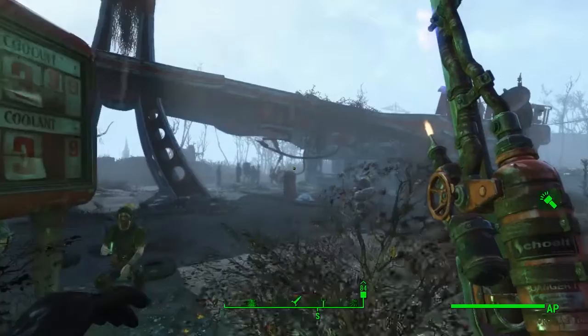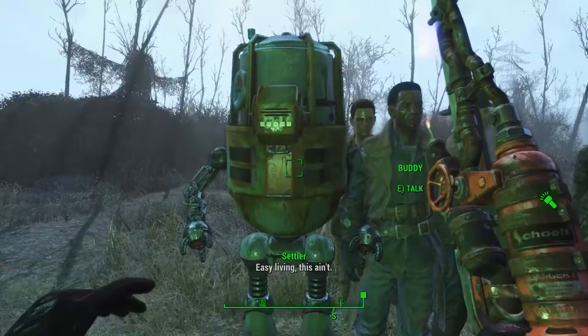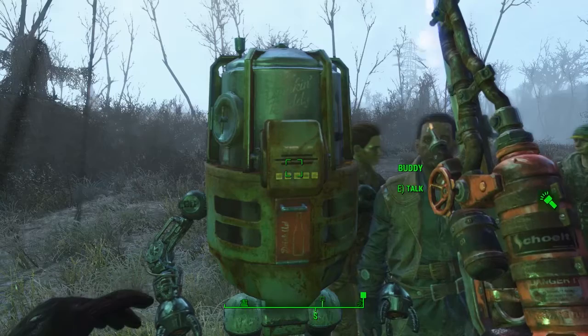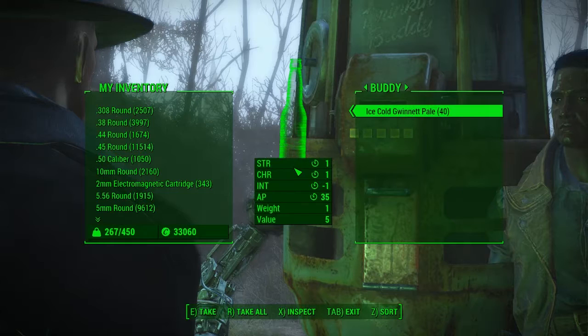Hello everybody, welcome back to another Fallout 4 tutorial guide. Today I'm going to be showing you Part 2 of a video I released yesterday - how to get Drinking Buddy, the protectron from the Shamrock Tap House. For those who don't know what he's about, he actually gives you ice cold beer every couple of days - there are 40 ice cold Gwinnett Pales once you've recruited him.